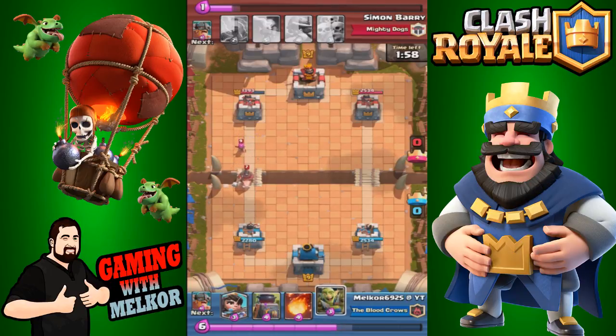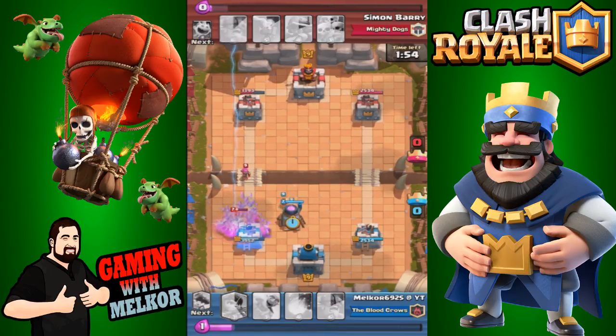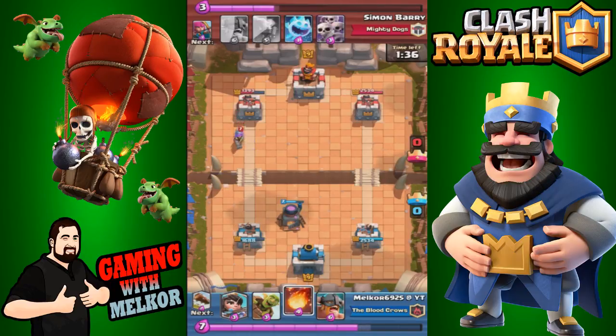We're going to drop the goblin gang here to try and take out this hog rider, but a well-placed zap spell did put paid to that. At this point we do have a slight lead and we have the furnace down on the field, which our opponent has yet to counter.